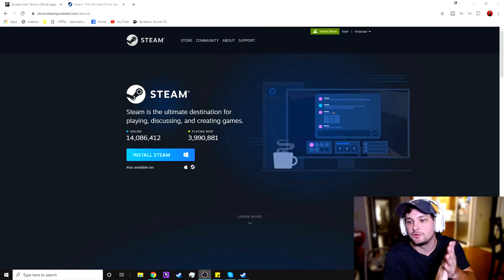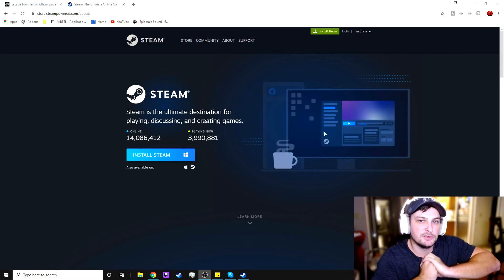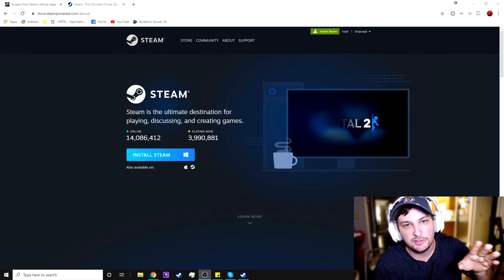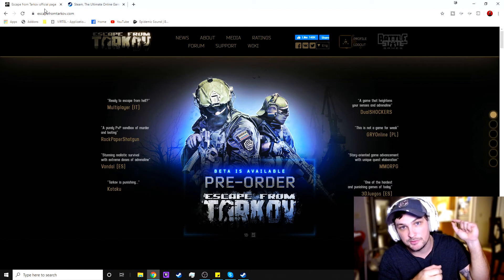The first step in order to play Escape from Tarkov with your controller is you're gonna need a Steam account. If you don't have one, the link is in the description — go download Steam and create an account, it's free.